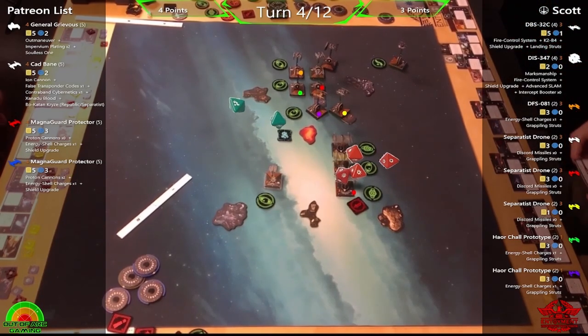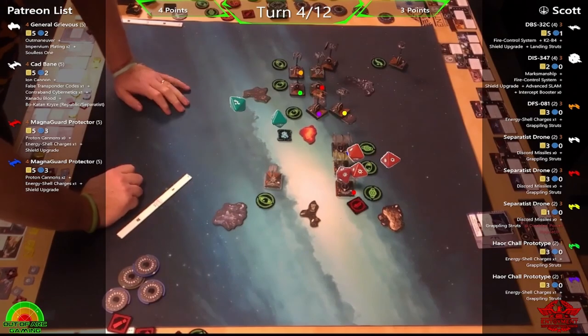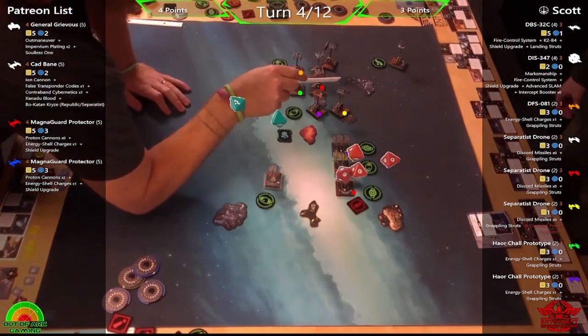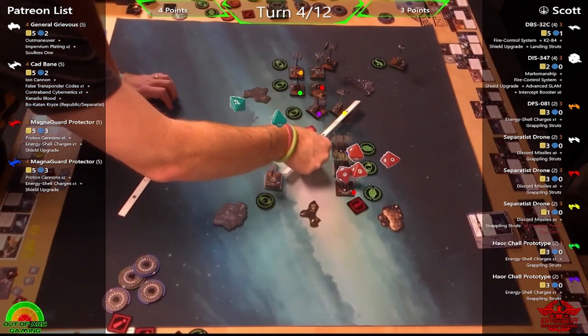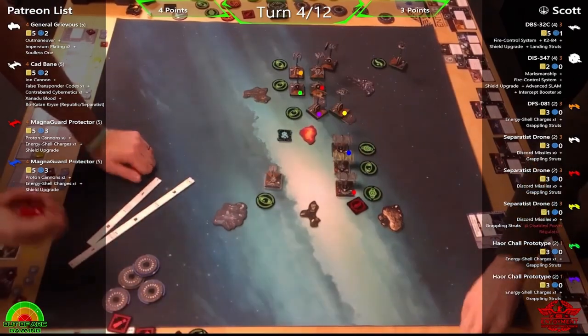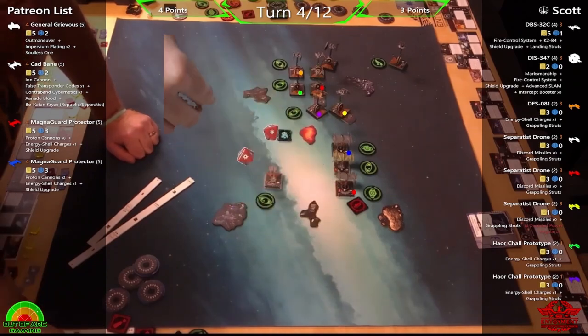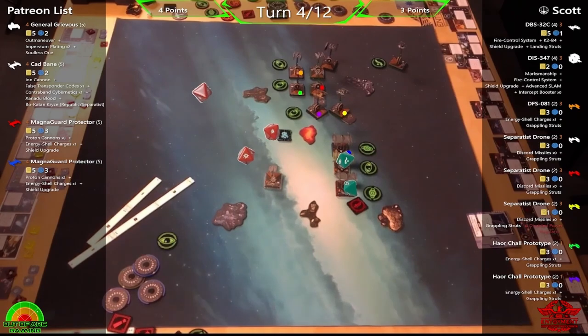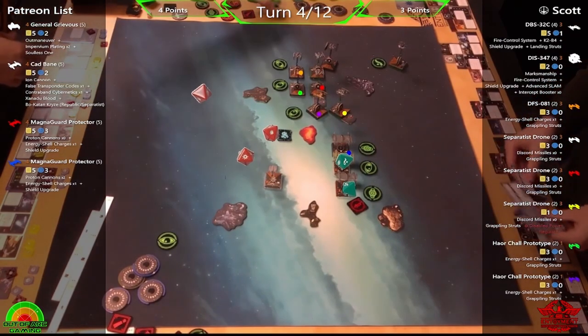Phil hopes for a Direct Hit crit but instead gets Disabled Power Regulator — bad for the droids shooting back. Scott elects not to trigger K2B4, taking the strain instead. Grievous then takes his shot, spending focus: hit and crit into Yellow. Phil really wants to finish it — and Yellow goes down. That leaves the closer Rogue fighter to take a shot at Purple.